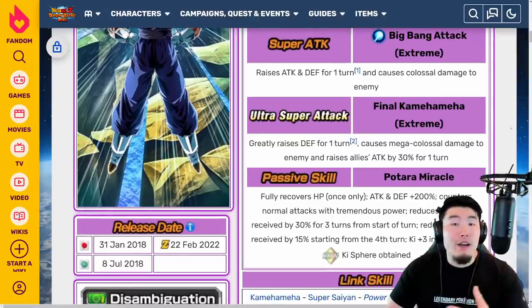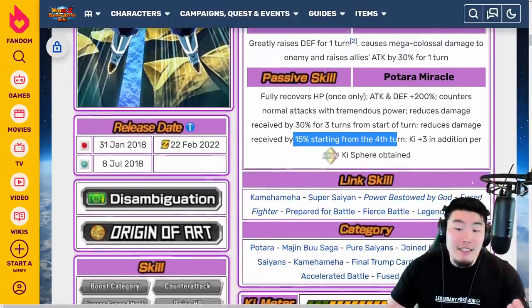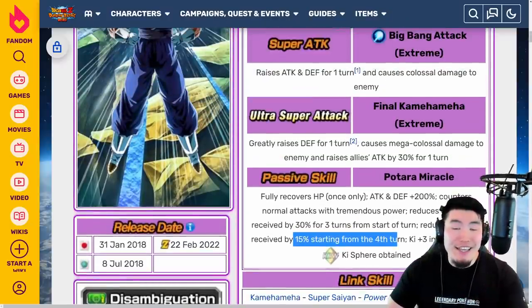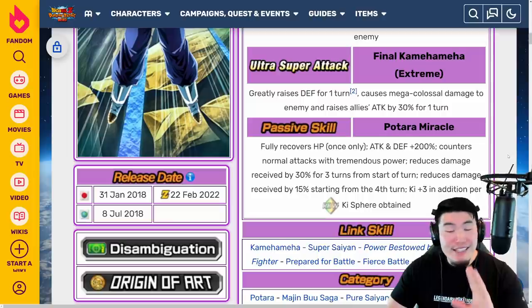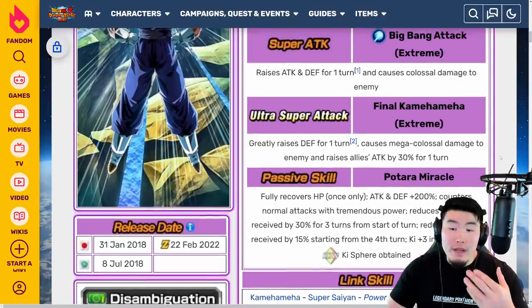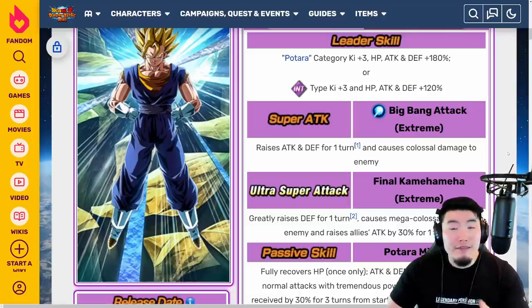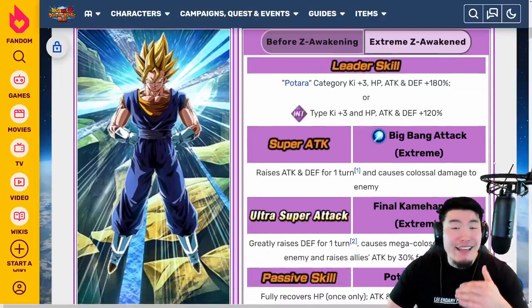He's going to have over 300k defense after he supers, and he also has the 30% damage reduction which drops to 15% after turn four. In most events, especially if they keep the Potara fusion condition the same, this guy is going to be kind of your finisher, so he might not even last four turns before the event's over. But the point is he's going to have some great defense, he's going to do tons and tons of damage. Before, he was already doing a lot of damage, but he's going to do even more now. With the improved damage reduction, it's never a concern to put him in front of 10 to 15 attacks. Yeah, incredible EZA — I have nothing negative to say about it.